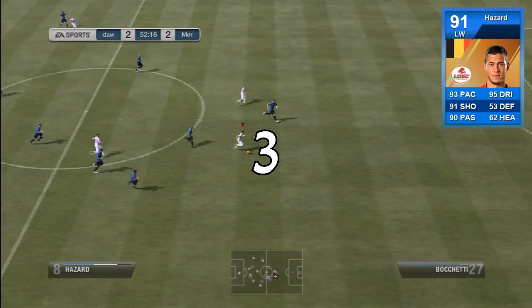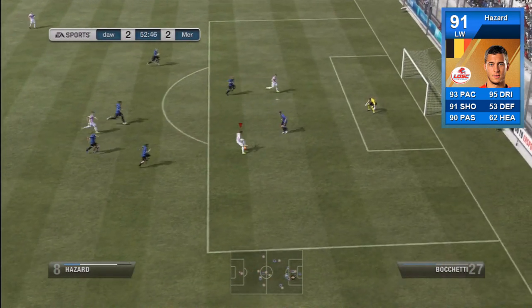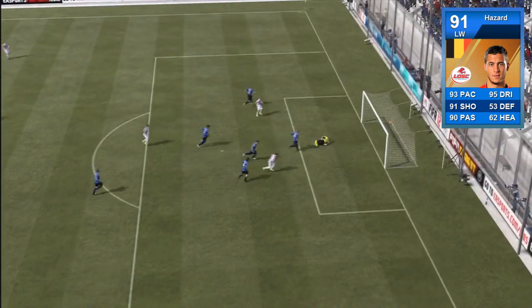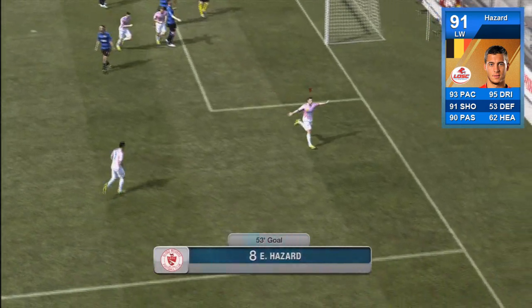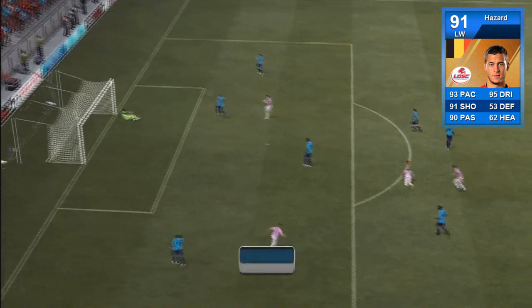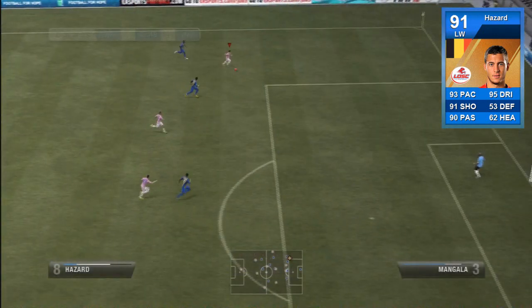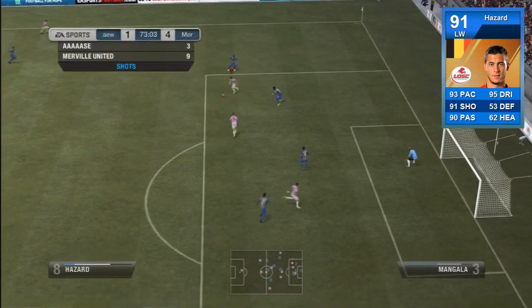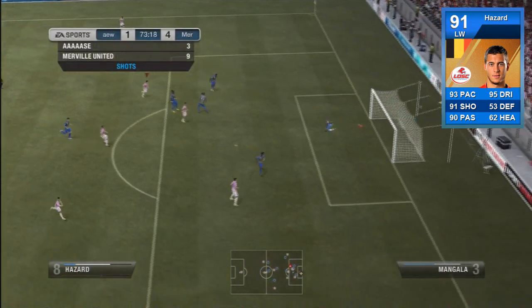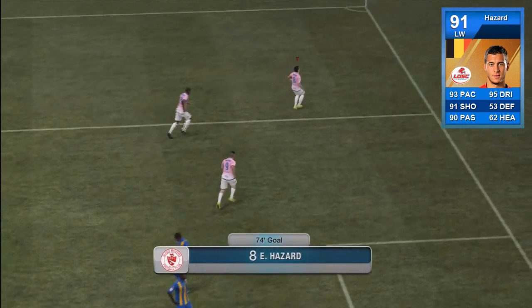In at number three we have Eden Hazard. He originally comes as a left winger but I converted him to a left midfielder in our 4-1-2-1-2. He was an excellent player — 93 pace, 91 shooting, and 95 dribbling, which is insane for a winger. He's only got 4-star skills and 4-star weak foot, but he makes up for it with the finesse shot trait and scored some absolutely amazing finesse shots — like lobbing it over the keeper into the top right. Definitely go out and pick him up.